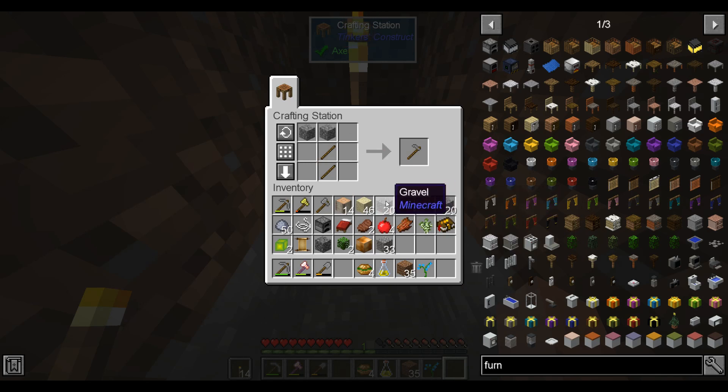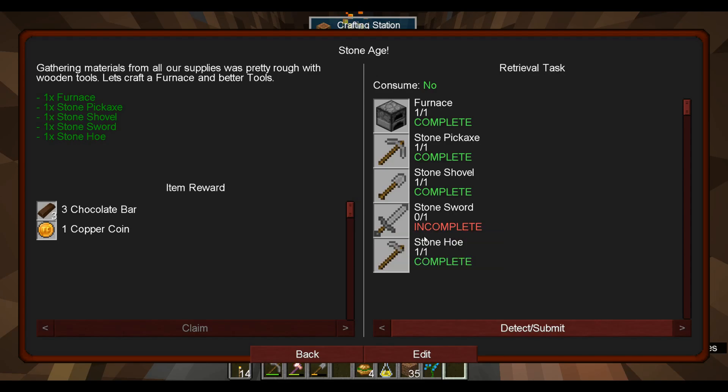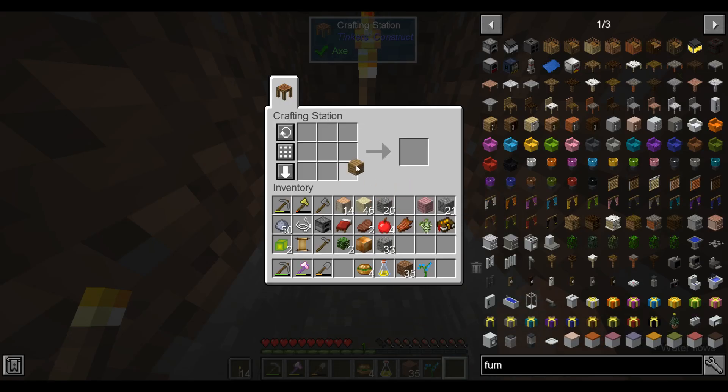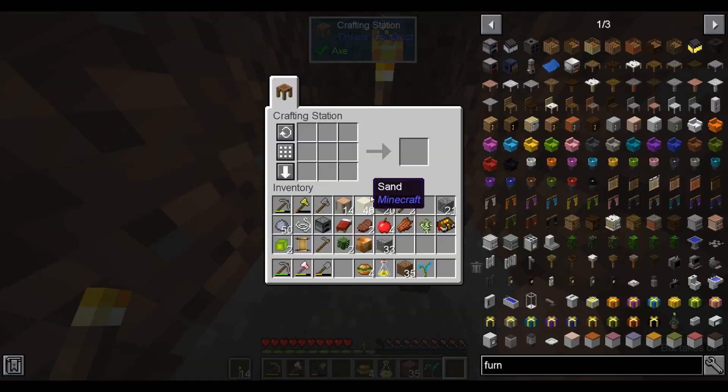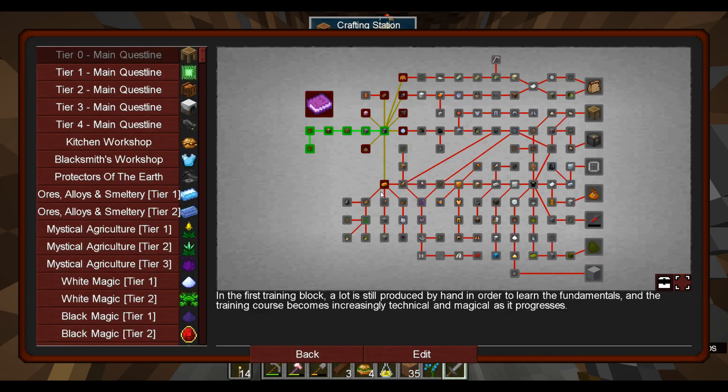I noticed there are many different types of cobblestone - like nice cobblestone and dacetite cobblestone, and likewise for gravel. They seem to be interchangeable, so at some point I'm sure we'll figure out what the difference is. We're pretty close to getting to the farming stage, and my inventory is full, so we should try to find somewhere to settle down.